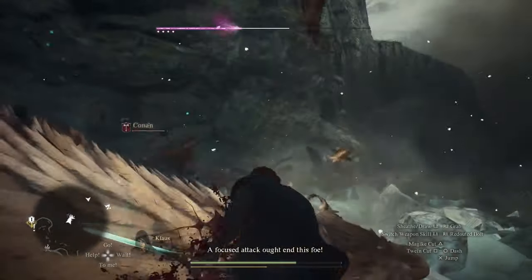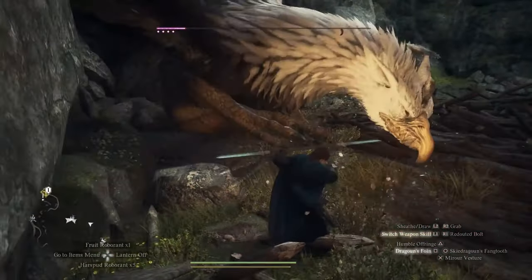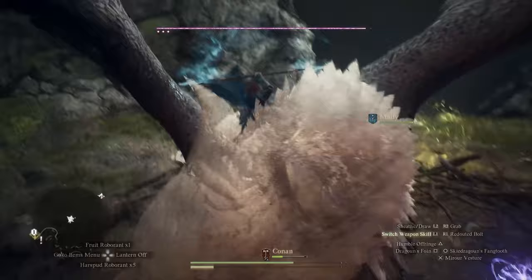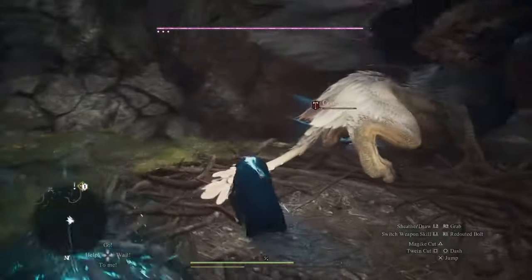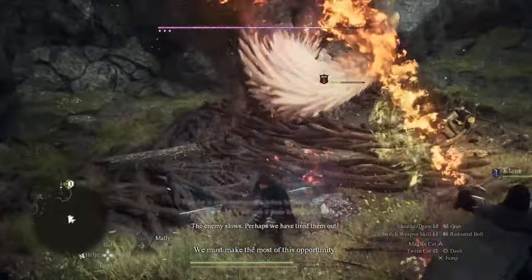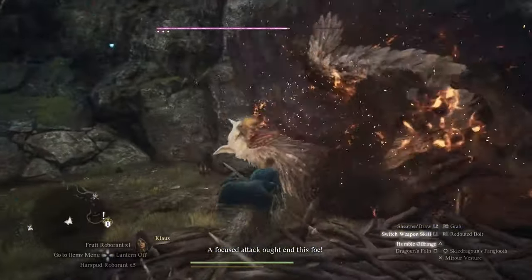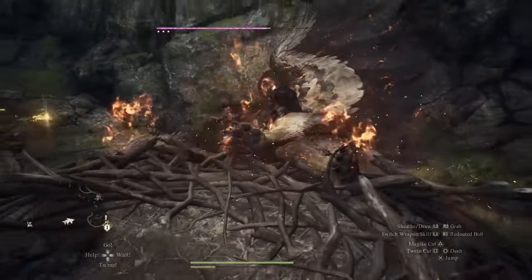On the flip side, Baldur's Gate 3 embraces its Dungeons and Dragons roots with open arms, offering a turn-based combat system that's both strategic and deeply satisfying. With 12 classes and a whopping 46 subclasses, your tactical options feel nearly limitless. And unlike Dragon's Dogma 2, where your role in the world feels somewhat detached from your actions, Baldur's Gate 3 makes every decision, every lie, and every lock-picked door part of your story.